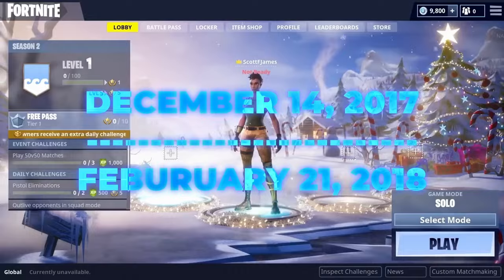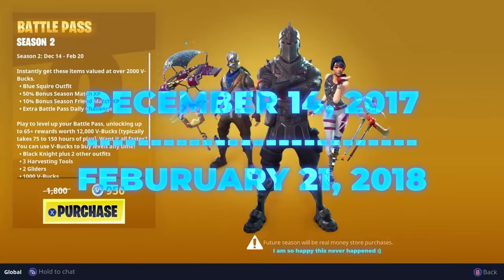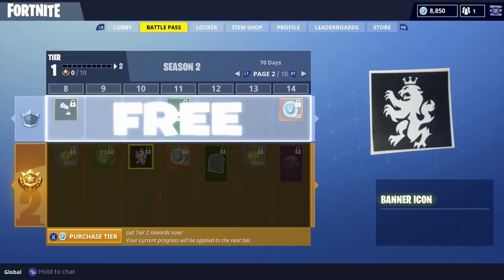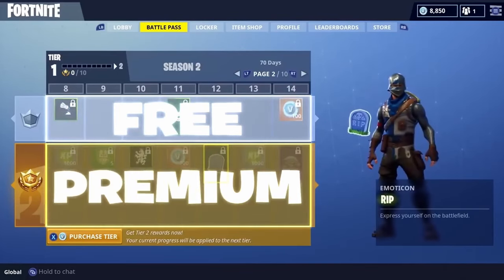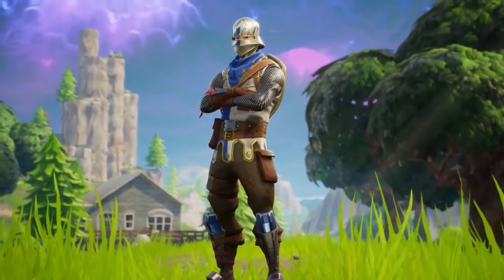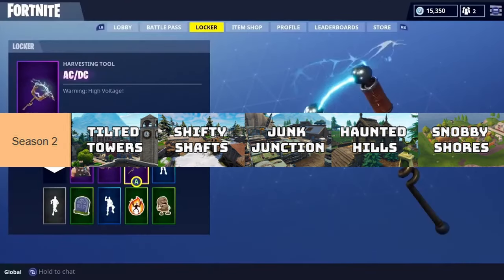Season 2. Season 2 ran from December 14th, 2017 to February 21st, 2018. This was the first season to have a theme, being medieval, something that would continue in every season to this day. At launch the map didn't change, but in the third update of the season we had a major map overhaul, bringing us locations like Tilted Towers, Shifty Shafts, and Dusty Junction.